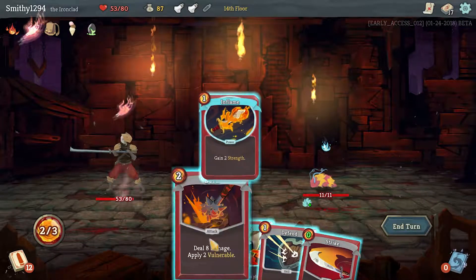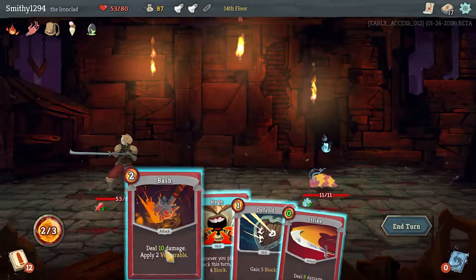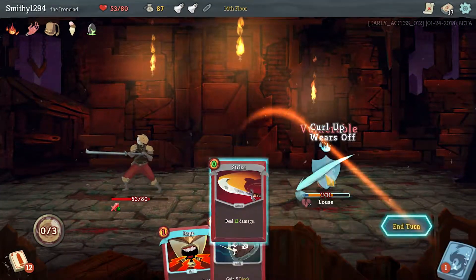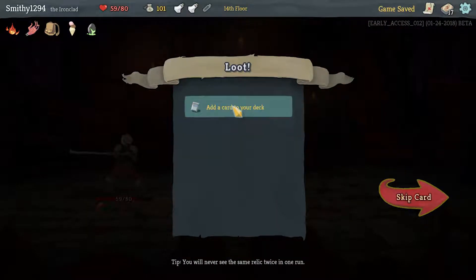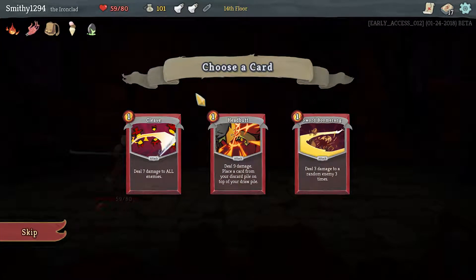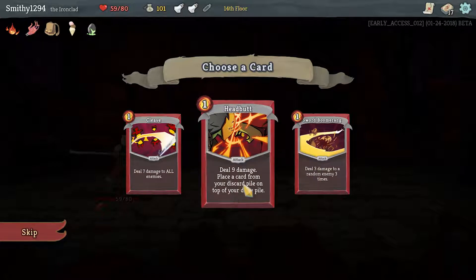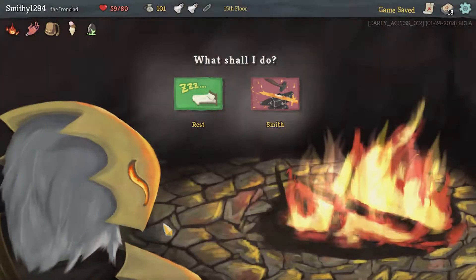Inflame — that's not going to kill you but we can do it anyway. Inflame being a power made a random card in our hand free — in this case Strike. Headbutt is always nice; it brings a card from your discard pile back on top of your draw pile.